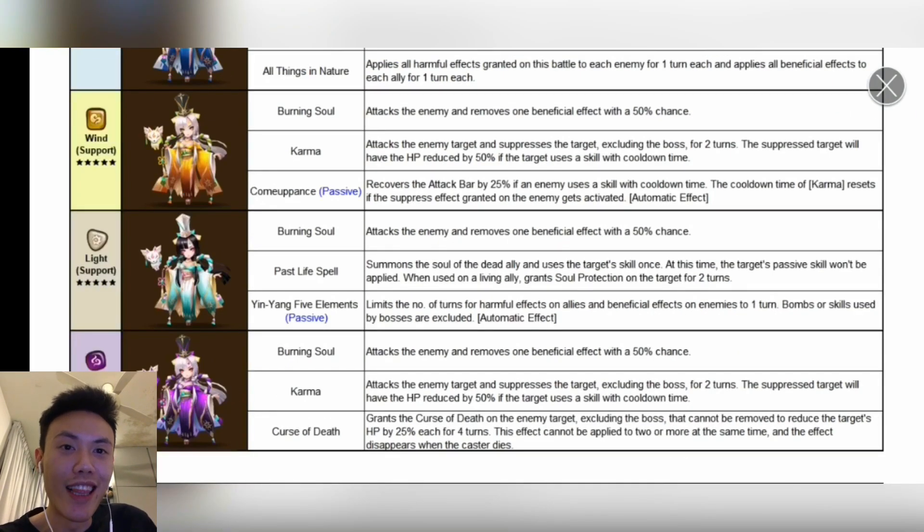Now we'll be talking about the Light one, called Seimei. In Cantonese, it translates to 'die already', which is a little bit funny with the name. The second skill, Past Life Spell, is still the same as the Water one. The passive, Yin Yang 5 Elements, limits the number of turns of harmful effects on allies and beneficial effects on enemies to one third. Bombs or skills used by bosses are excluded.